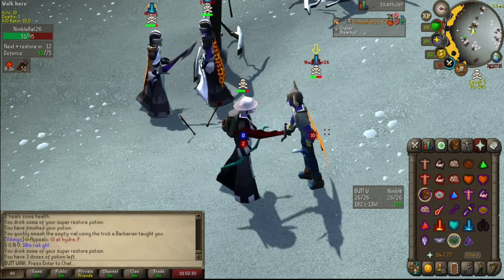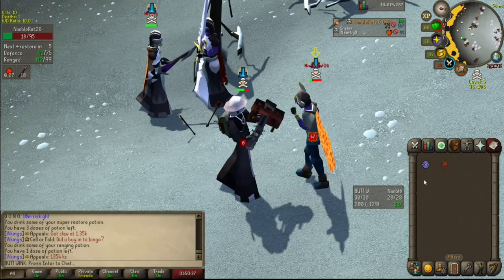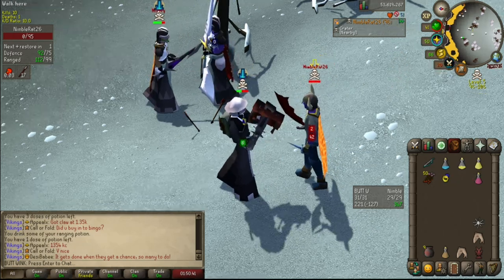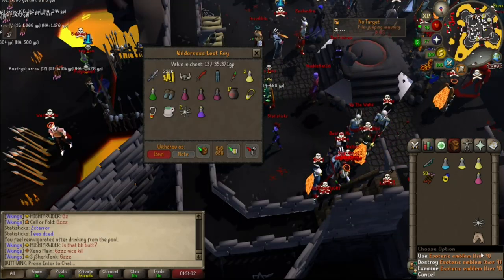Bait the smite. Dead — 57 max. Oh, was that an AGS PK? 13.4 mil loot and a tier 9 emblem — one more level to go.